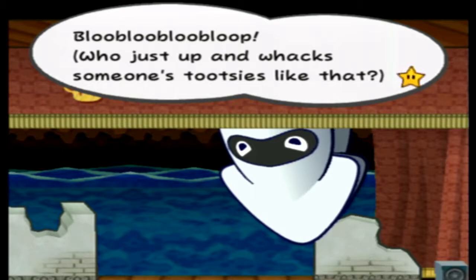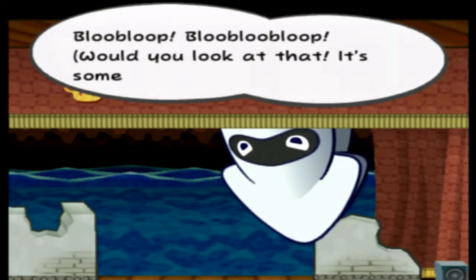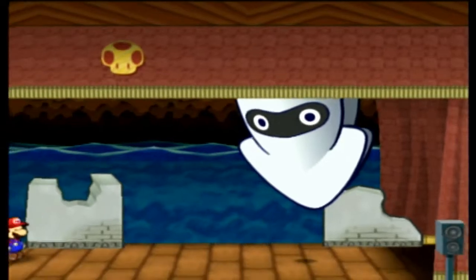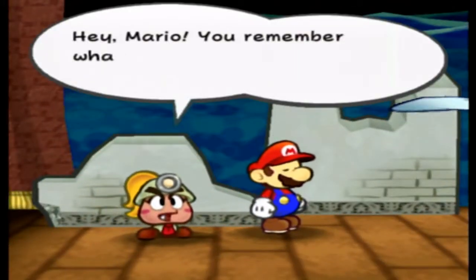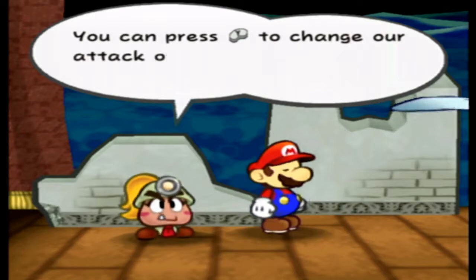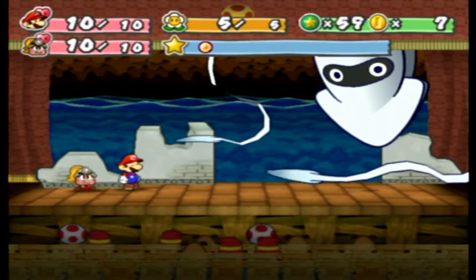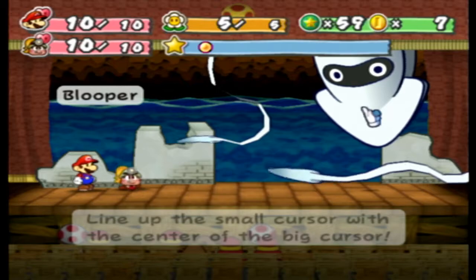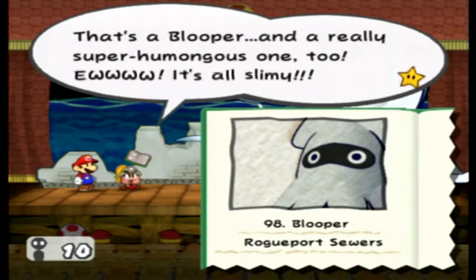I think we all know what we have to do here — Smash! There's always a Blooper in the sewers to fight. A nice little throwback. The Blooper complains about someone whacking its tootsies. Goombella mentions you can press Y to change attack order, and if your HP drops you can try to put her in front. Let's go ahead and put her in front so she can tattle.